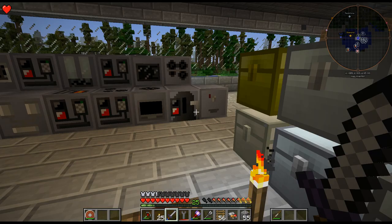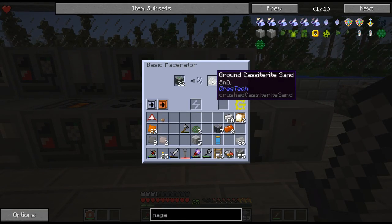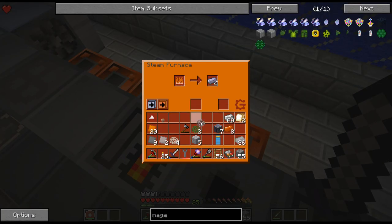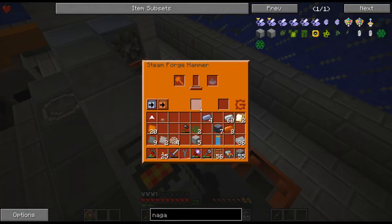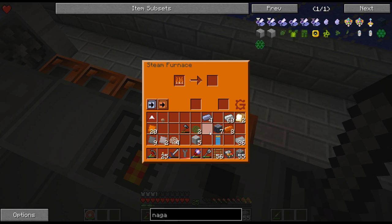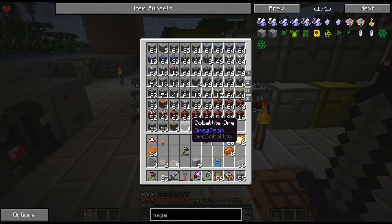I don't know how much Nickel I'm going to need. That goes down into probably nuggets. Cobaltite will come in handy later — I think you get Arsenic from it, or Galliant? Arsenic, I think.